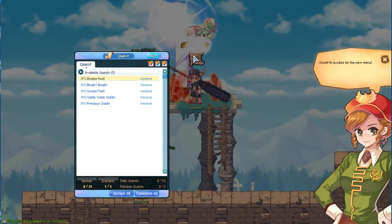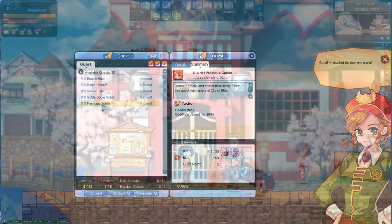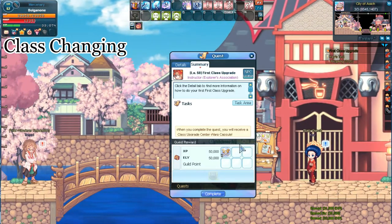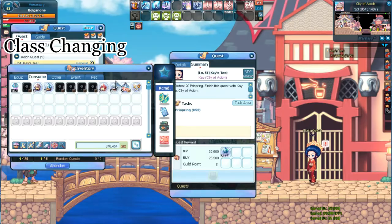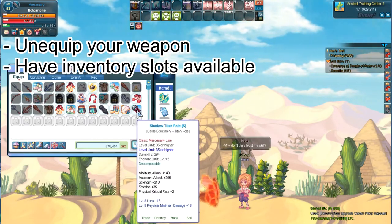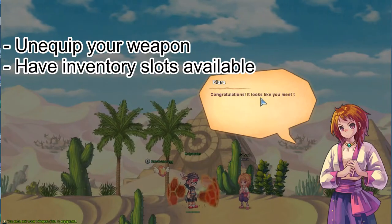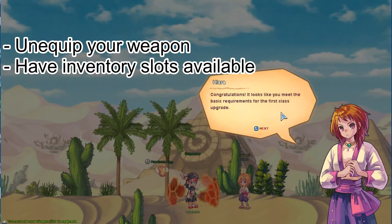Continue this process until you reach level 50 for your first class change. At level 50, you'll automatically get a quest which gives you a new warp capsule. Use the warp capsule to teleport to the class change center. You will need to unequip your weapon in order to perform your class upgrade. You will also need to have free space in your inventory, as failure to do so may leave you confused as to why the class change event doesn't pop up on your screen.